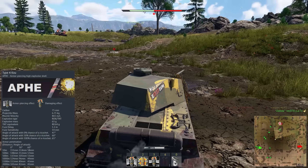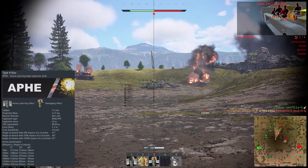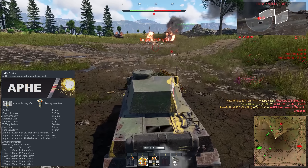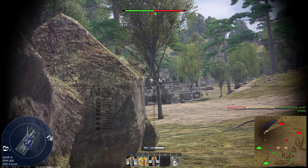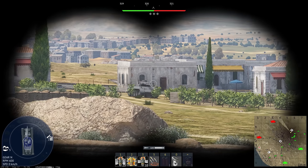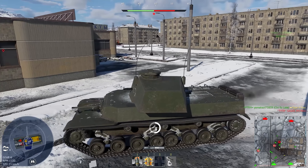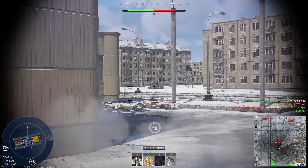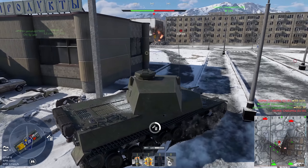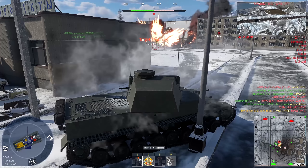The rounds themselves have decent penetration — it's not the best. You will struggle against Churchills and Jumbos, but compared to other medium tanks using APHE rounds, penetration is at least average. When shooting at frontal plates you'll need to aim at weak spots, but most tanks can be penetrated frontally. As for damage, most APHE rounds of 75mm caliber or above work the same way — one penetration in the crew compartment will typically send the unlucky player straight to the hangar.